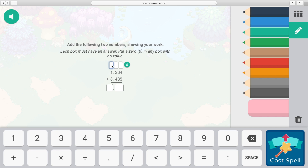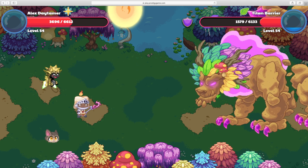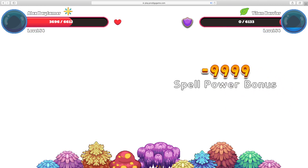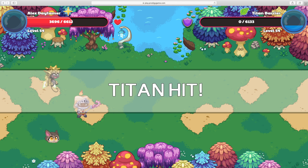We're gonna end it off with Supernova — this is my most powerful attack. So we're just gonna add this all up: 1.234 plus 3.435, the answer is 4.669. Correct answer! The Titan should be done, I think — hopefully this attack does it. Oh my god, 999 damage! Wow, insane amount of damage — and the Titan is hit! We won the match guys!